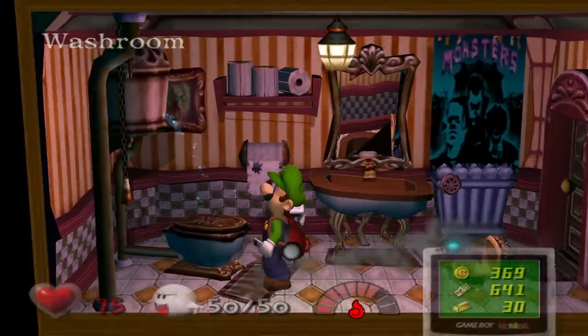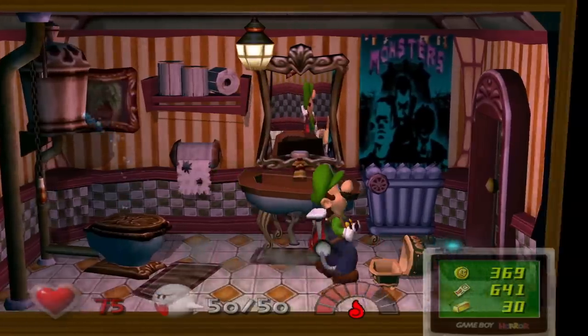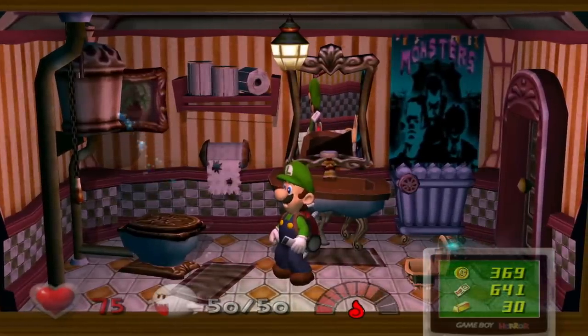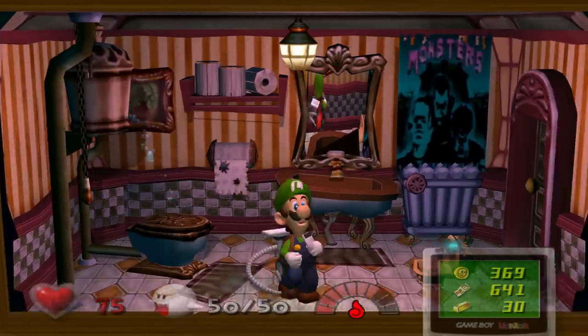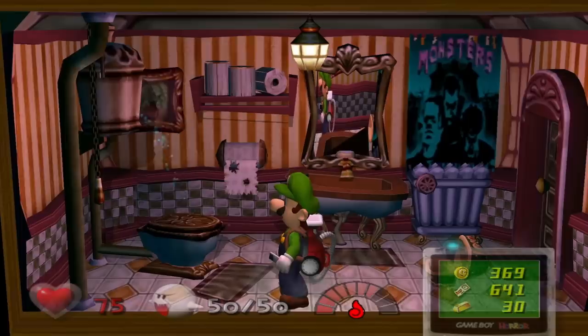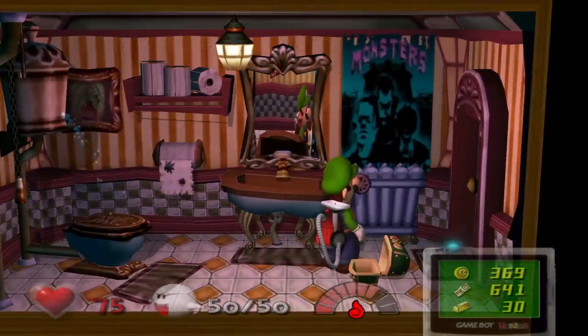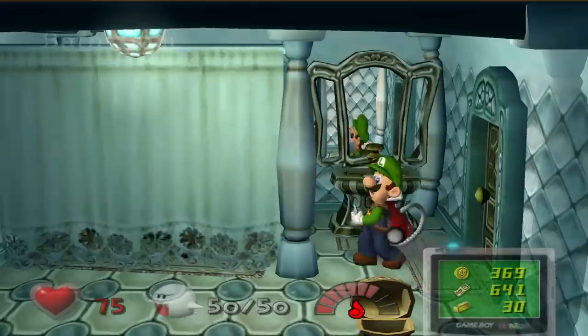Right up here we've got another washroom, one that does not contain a Toad staring at me. It is in the same kind of layout as the washroom directly beneath this one, although this one has a leak. And we have another Monsters poster. So instead of a Toad staring at you as you take a leak, you've got these guys staring at you while you take a leak — I'm not sure which one is better.